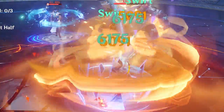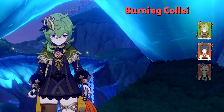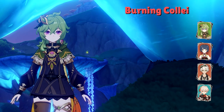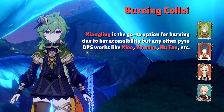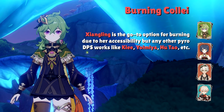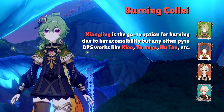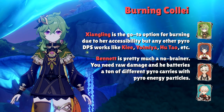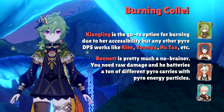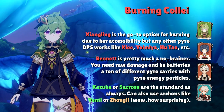The next team for Collei is a Burning team. Unlike other setups, a pure Burning team is very straightforward and works a lot like Mono Pyro. Your team is: Collei, a Pyro DPS, a Pyro support, and an Anemo character. Xiangling is the safe Pyro DPS option that everyone has access to, but Hu Tao, Yoimiya, and Klee all work. Bennett is the obvious Pyro support pick since we're dealing with raw Pyro damage and need as much buffing power as possible. The Anemo slot goes to Kazuha or Sucrose with 4-set Viridescent Venerer.